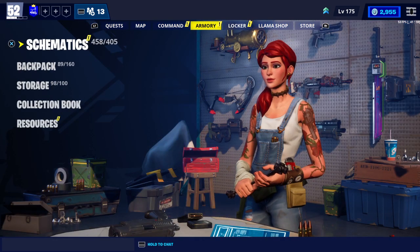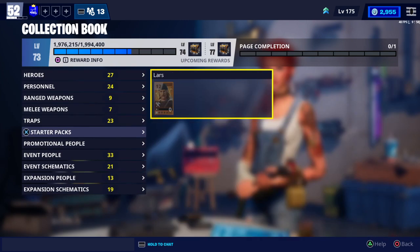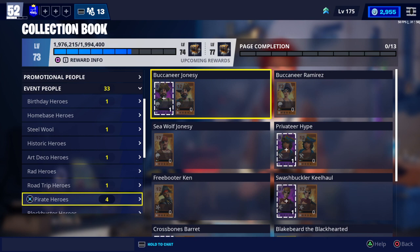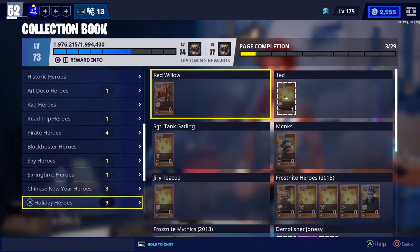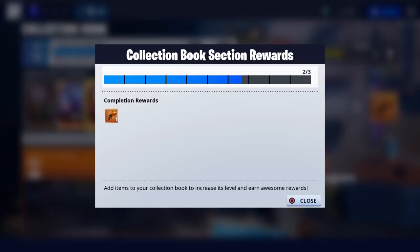Firstly you guys need to come over to your Armory. Once you're in here go down to your Collection Book. Drop down — you guys will have to find a bunch of these heroes. Go to Event People. Now these Event People are not researchable, but go down to your Costume Party Attendees and come down to the legendary variants. Here you will be able to see that we earn a legendary Jacko Launcher for completing this Collection Book section.